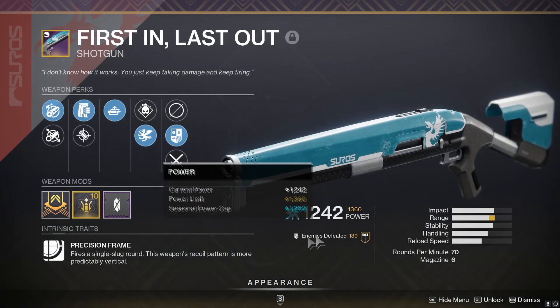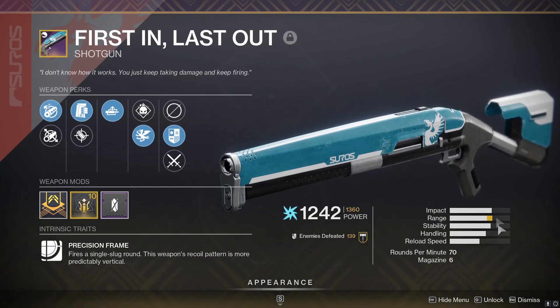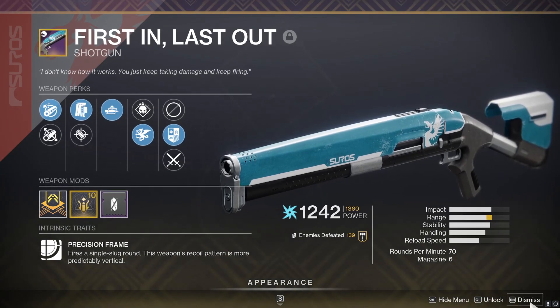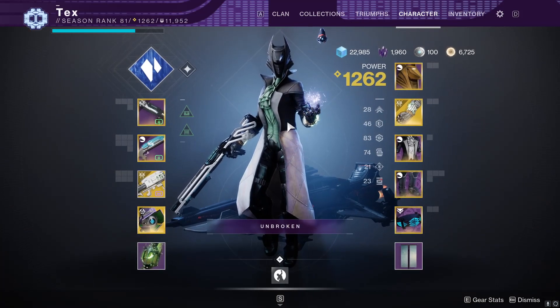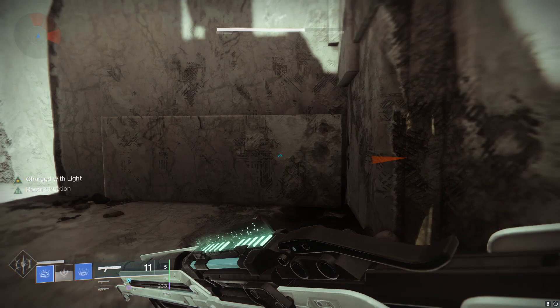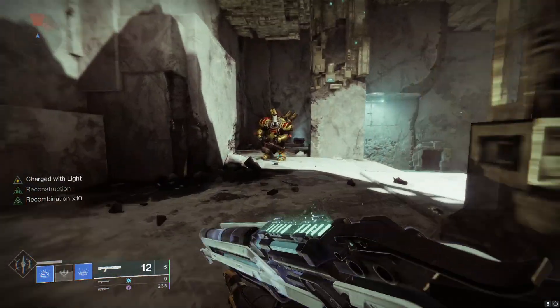The reason we want to do this test is that Heritage has access to two new perks — Reconstruction and Recombination — which you can roll at the same time. Recombination basically makes it so that elemental kills give you a stacking buff up to ten times and increases the damage of the next shot, but it's only the first shot.